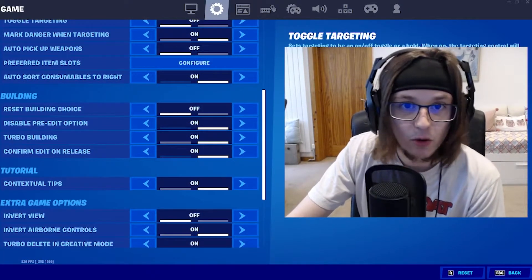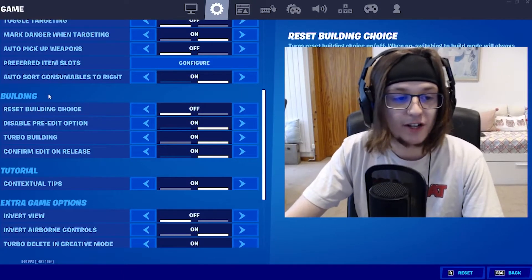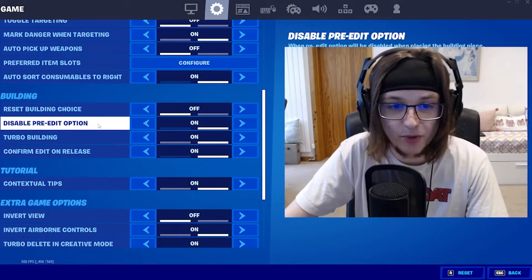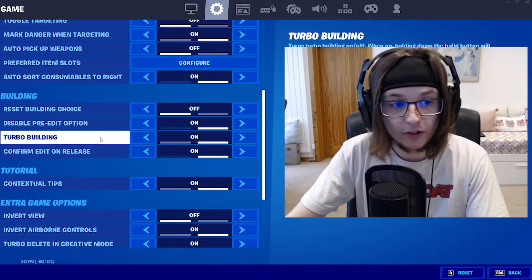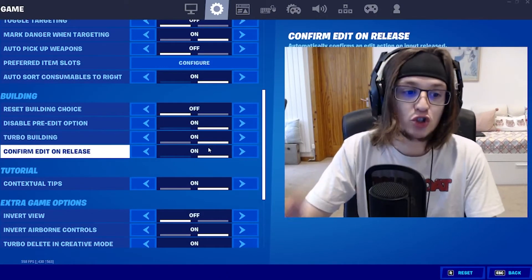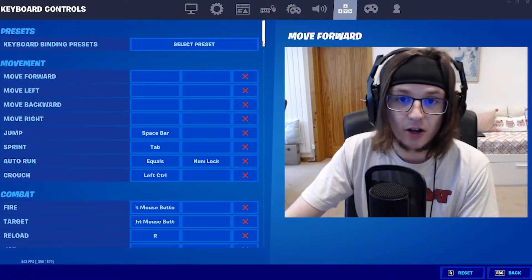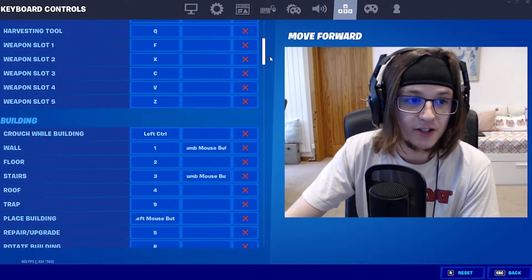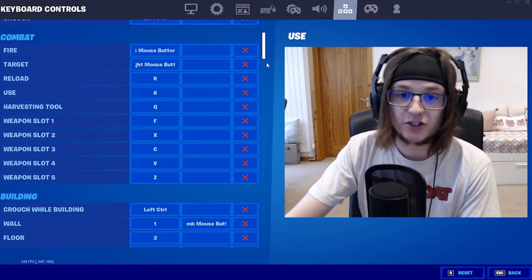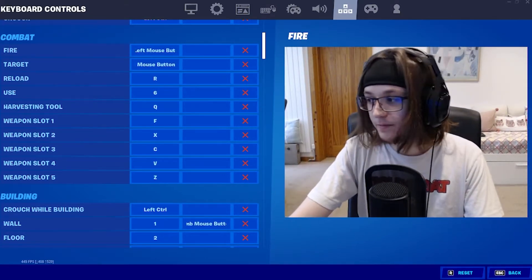I also wanted to quickly go over game settings. Go to settings, scroll down to building, and set it up like mine. Disable pre-edit because we're never going to use that, turn on turbo building, and turn on confirm edit on release as well. These two are going to make the game so much easier to play. For weapon slots you can use numbers or keys around W, A, S, D.